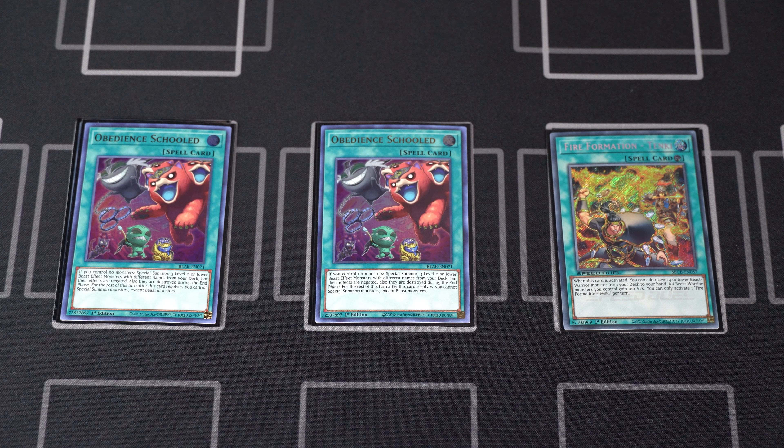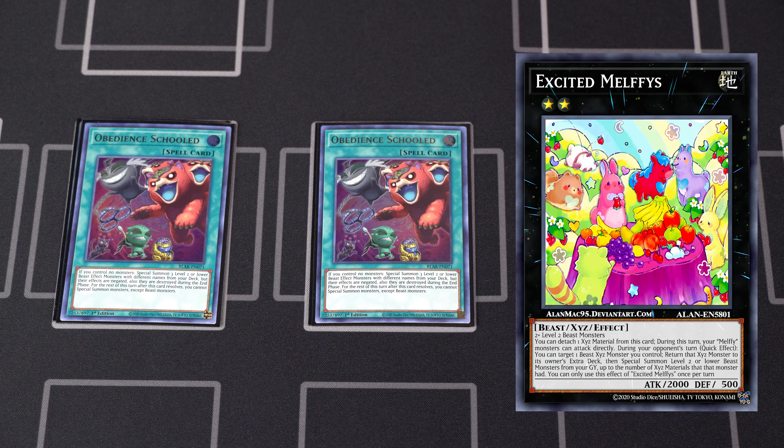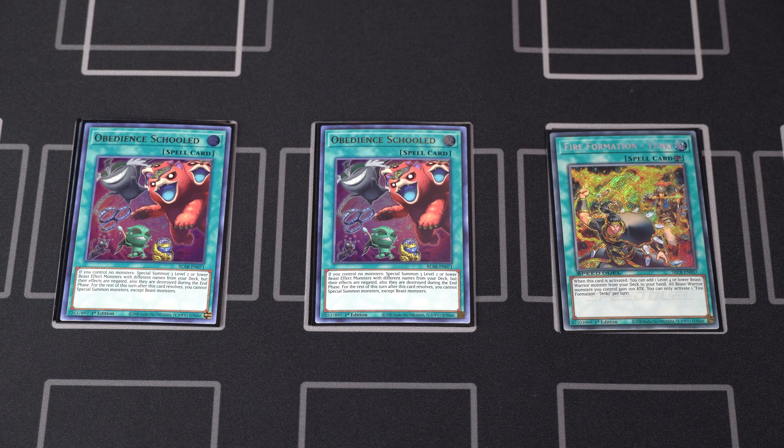Next up, here it is — two copies of Obedience Schooled. This one was also a tough choice. Going second, I don't think this will help you against the meta decks this format. Going first, however, you can use this card to stun your opponent by going into Noturia Beast, or you can simply set up Joyous Melfi with a Puppy, a Caddy, and a Kalintosa under it — which is really nice. Very powerful card, I just don't like drawing multiple copies of it, especially going second.